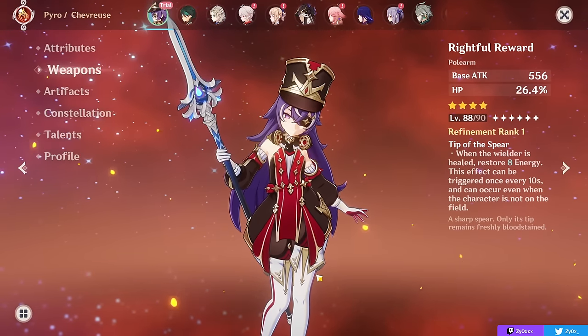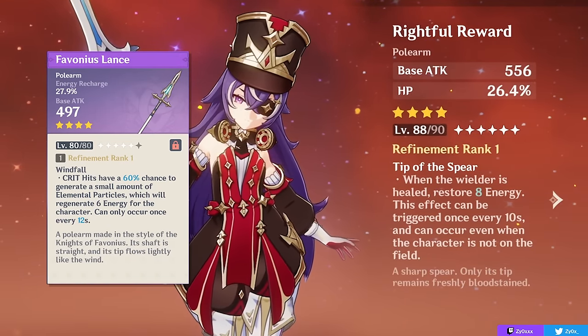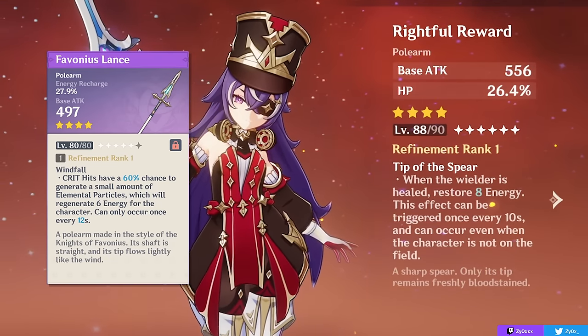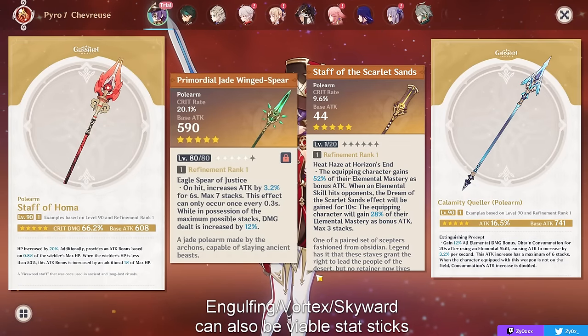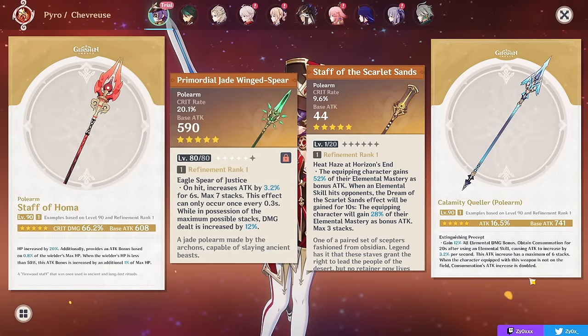For a sub-DPS damage-focused build, many of the supportive weapons are still viable given their high base attacks and utility. For more DPS-centered weapons, you can use basically any offensive 5-star polearm — Staff of Homa is particularly interesting as it gives a ton of crit damage, ATK, and also HP to help with your passive. Pretty much any offensive 4-star is viable as well, like Deathmatch, The Catch, or Prospector's Drill. Deathmatch is a go-to for anyone with the battle pass. All 5-star stat sticks are amazing, with Homa being particularly interesting for the HP and crit damage.